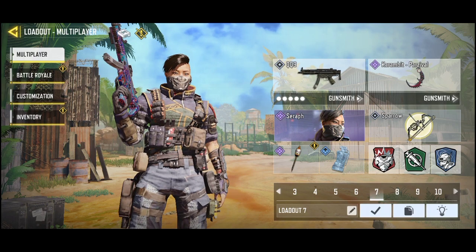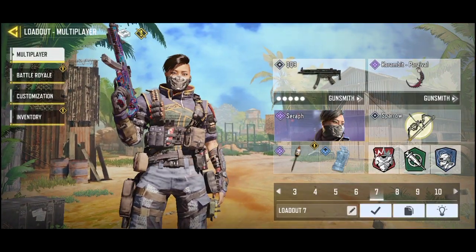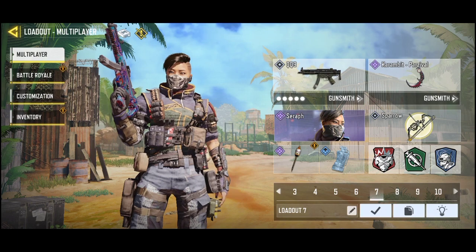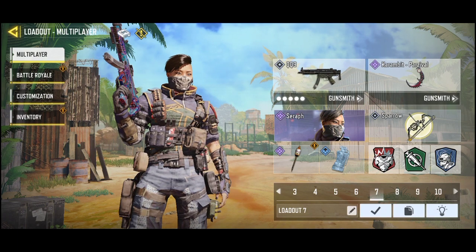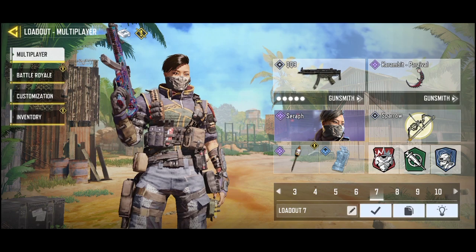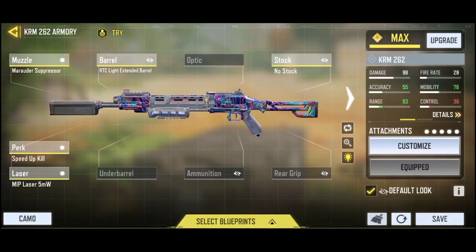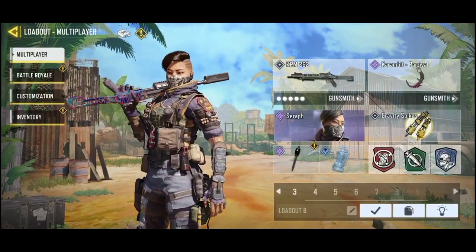My seventh loadout is the QQ9 — it's basically the same build, but I have Flak Jacket on in case I face enemies using .45s or enemies who spam Stormites, so I can still rush without worrying too much. My eighth is the KR loadout for S&D — same as before but with Alert on instead of Hardline.